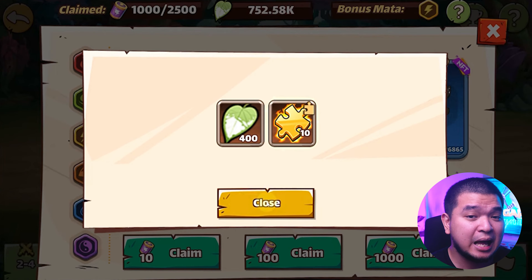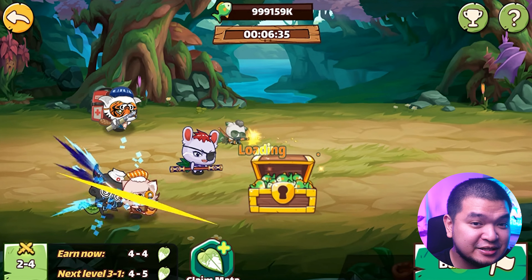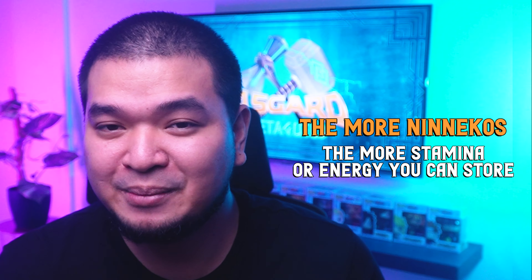Claiming MATA costs Stamina, and just like other popular play-to-earn games, there is a limited amount of stamina or energy available per day. You can increase your stamina depending on how many Ninikos you have — the more Ninikos, the more stamina you can store, which means you can also claim more MATA.